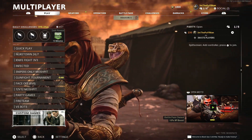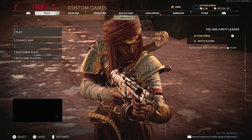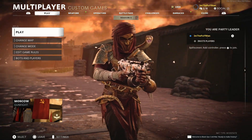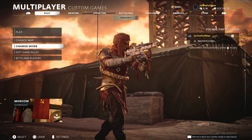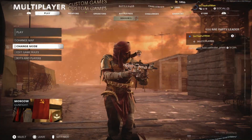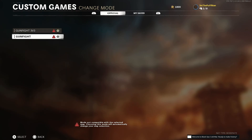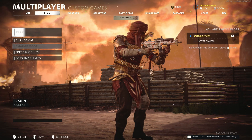We're going to scroll all the way down in multiplayer into custom games and click on it. There are a few things we've got to switch up here - one being the game mode and the other being some of the game rules. The game mode we want is gunfight. Click on it, and it says gunfight 3v3 or gunfight - we're going to choose regular gunfight. Confirm. Perfect.